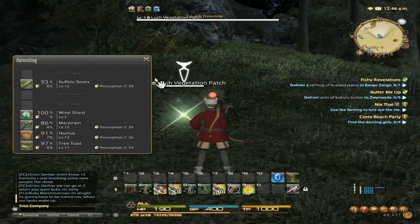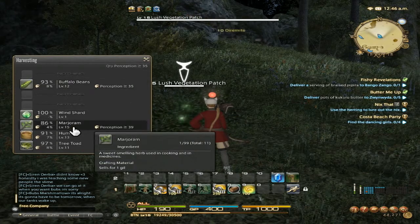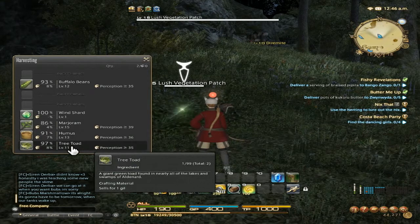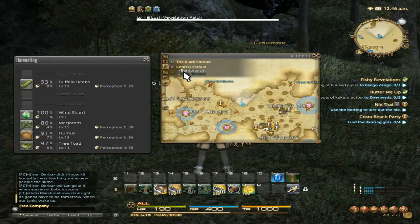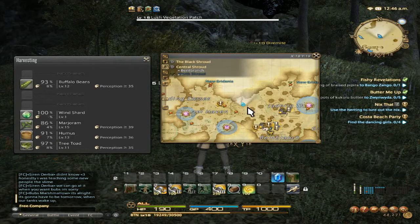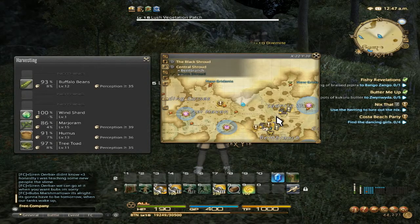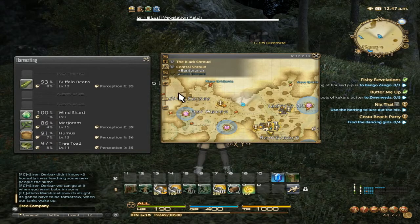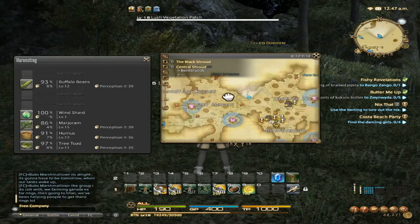If you are looking for buffalo beans, marjoram, humus, and tree toads, they are located in the Black Shroud, Central Shroud, Bent Branch — right about between the little bridge here and before you enter the staircase log that leads you up towards the Standing Corvus.